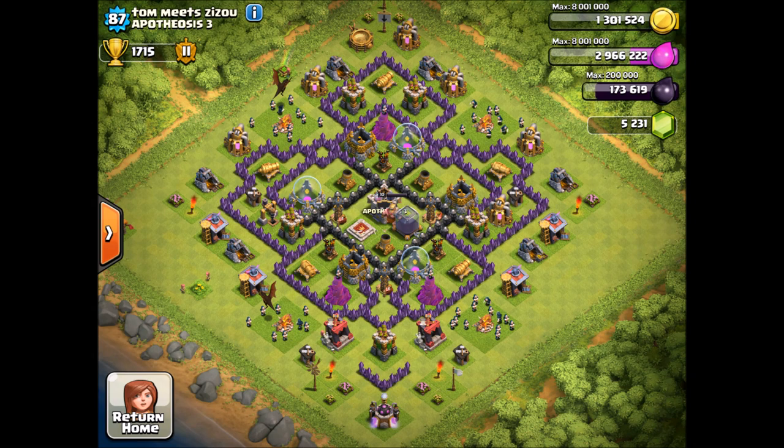This is the Town Hall 8 base I chose. I really like this base from Tom meets Zizou of Apotheosis. Now let's look at what you want in a Town Hall 8 base: you want a central clan castle - he's got that. He's got a central Barb King as well, which helps a lot. That Barb King is pretty good on defense. He's got central dark elixir - that's good.